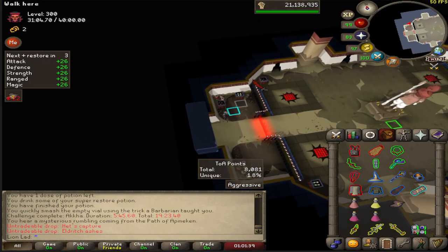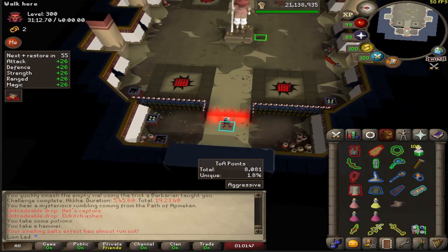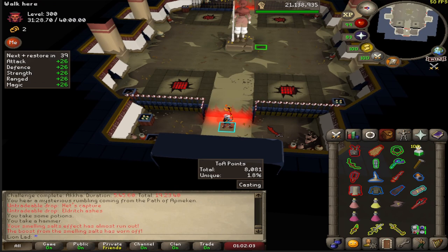When you get in here, grab a potion. If you have the TOA plugin, you'll get the McCanns waves opening up on your sidebar — it shows how many things are spawning. Let's quickly explain: the red monkeys are melee-based and you have to attack them with your mage weapon, so swap to your shadow. The green ones are ranged — kill them with melee. The blue ones are mage — kill them with range.